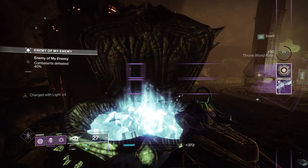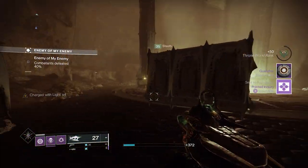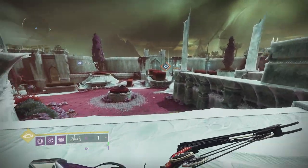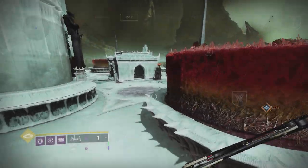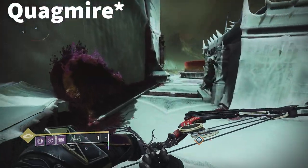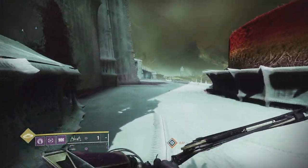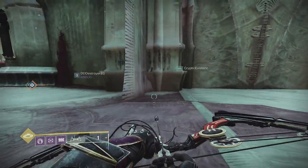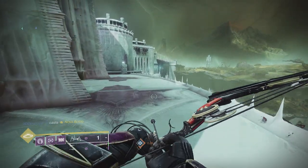Last but not least, we have the Quagmire Patrol zone version of On the Trail. Unfortunately I did go ahead and get it and forgot to record, so you'll just have to take my word — this is where everything spawns. When it is Quagmire's turn to be the On the Trail zone for the day, make sure you come over to the area just before entering the Fluorescent Canal and you'll see the Deep Sight Resonance. Make your way over to the right side of the Castle Keep and you'll be able to investigate the debris.